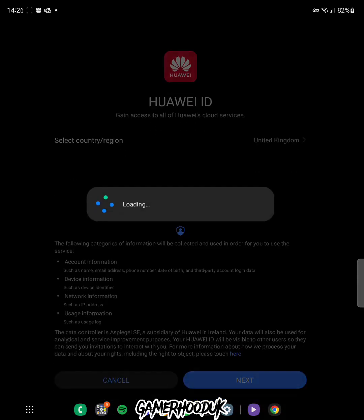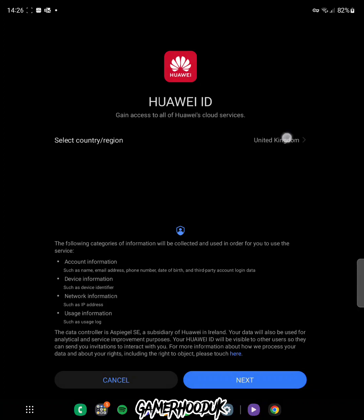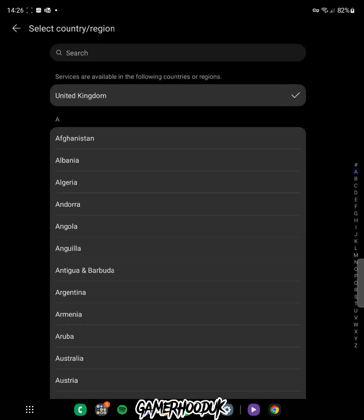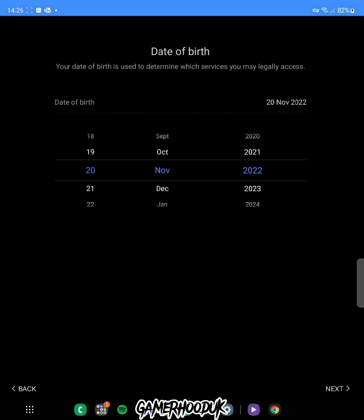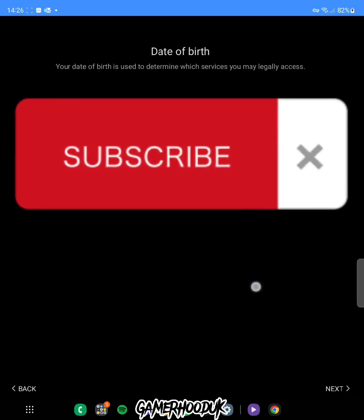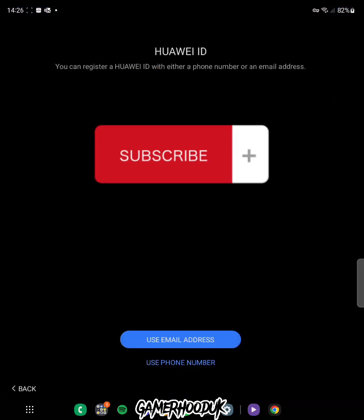Just wait for HMS Core to install, press done, and wait for the login to complete. Once that's done we'll be able to make an email address for this game. Press next through everything, then choose your country. If you're from the United States it won't be listed, so just choose another country. Then choose your date of birth — it doesn't really matter.